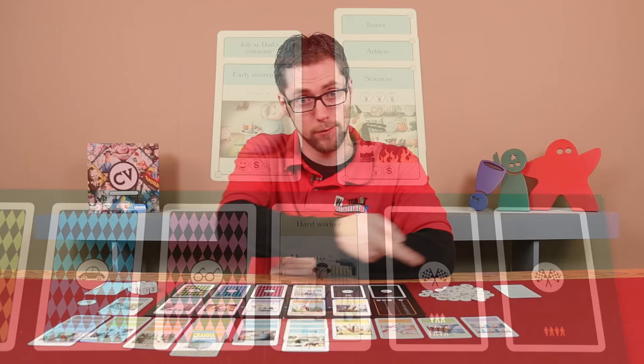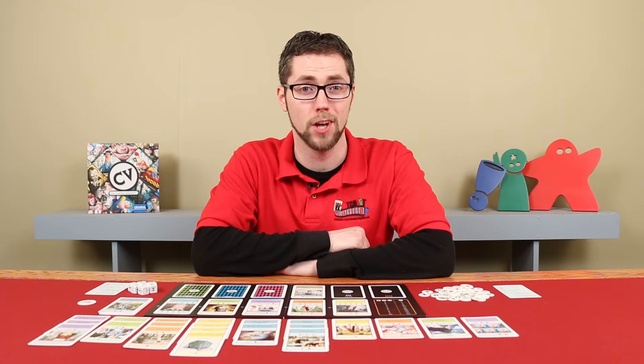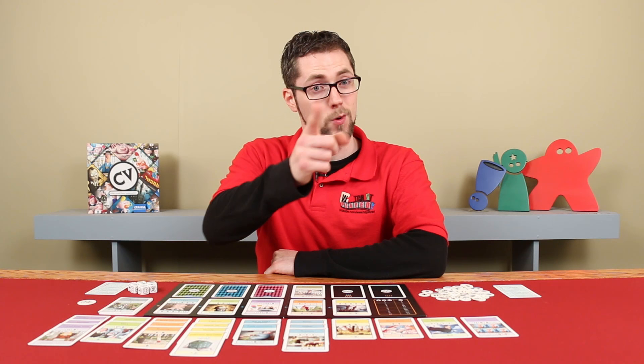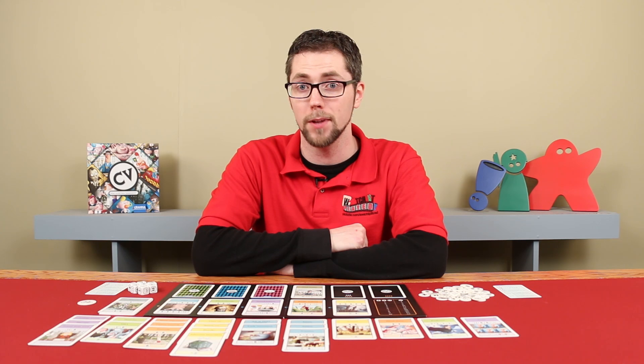After adding the totals, the player with the most points is the winner. In the case of a tie, the player with the least number of cards in their CV is the winner, and if there's still a tie, players will simply share the victory. If you come across any card effects you were unsure of, each is numbered in the bottom left-hand corner and the back of the rulebook has a handy listing of card descriptions for them. And that's everything you need to know to play CV. If you have any questions, don't hesitate to put them in the comments below, and I'll gladly answer them as soon as I get a chance. Until the next episode, thanks for watching.